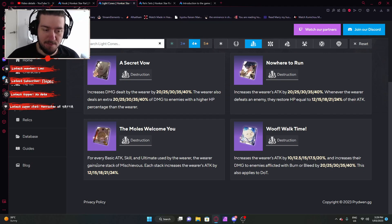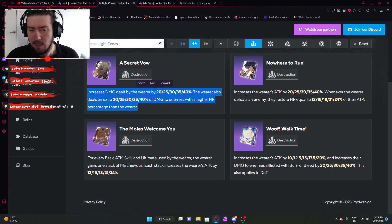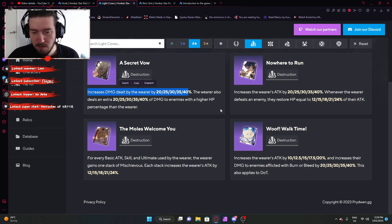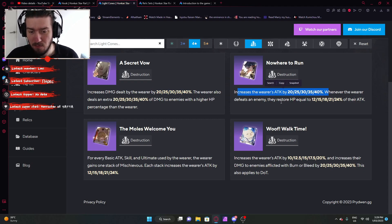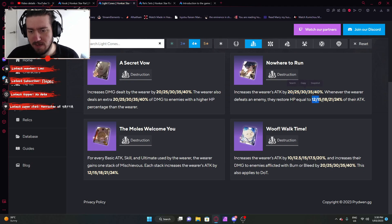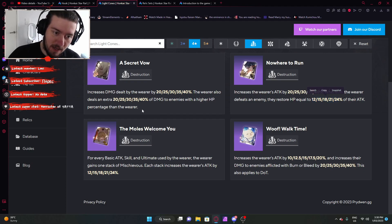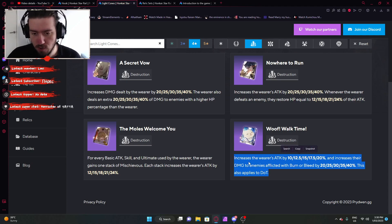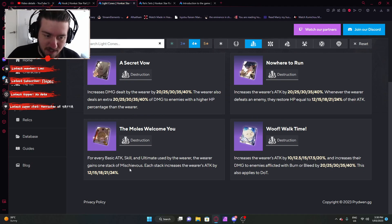The other choices do work. Something like Secret Vow doesn't really work because you're not reducing your own HP consistently enough to get the last bonus — you'd only be getting the flat amount. 'No Where to Run' gives base attack increase with HP restore on enemy defeat, but compared to the signature it falls short as you just get a base damage amount with some healing, and the character isn't in imminent danger. A Walk in the Wuther could actually work because you do burn enemies — it increases the wearer's attack and increases damage to enemies afflicted with burn and bleed. So The Moles Welcome You and A Walk in the Wuther are probably the two best options, but I'd recommend the signature.